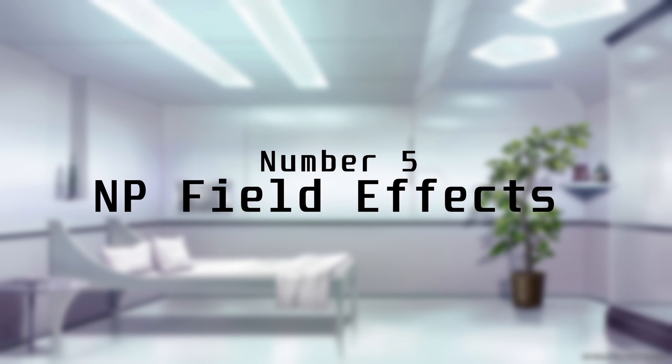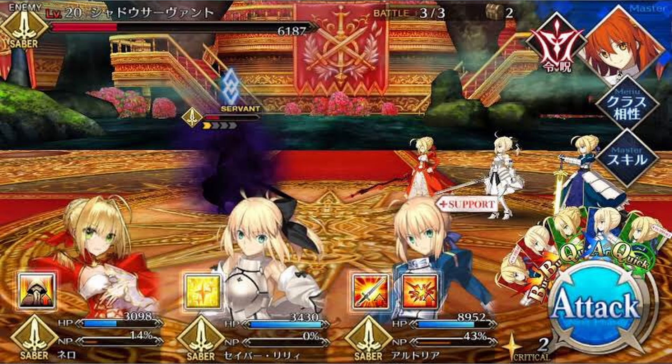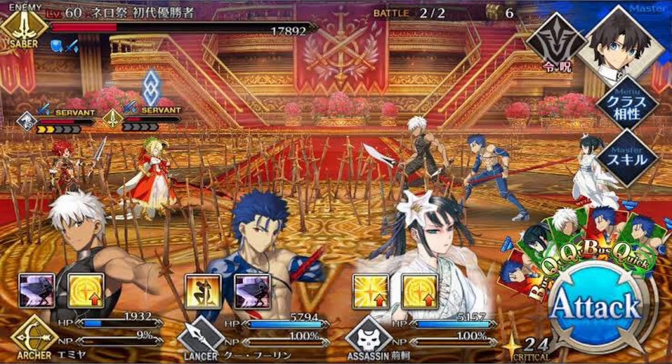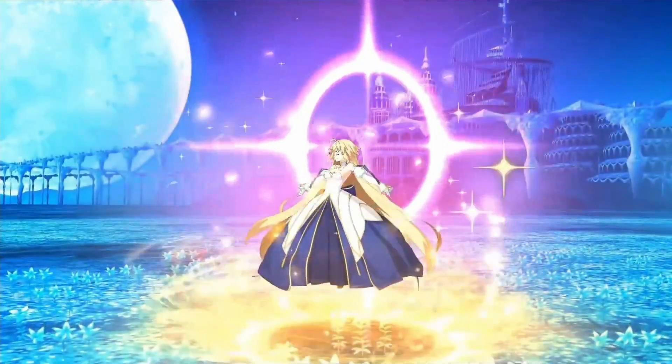Number 5: Persistent NP Field Changes. This is one from early in JP's life that almost felt like a feature. Elements from EMIYA's and Nero's Noble Phantasms would stick around after their animation ended, remaining on the battlefield until the fight was over, while the regular background elements floated back in too. In some cases this still looked good, but in others, not so much. It was also possible to stack these and have Unlimited Blade Works and the Golden Theater at the same time. A Noble Phantasm effect like this wouldn't be intentionally implemented until seven years later with the release of a certain vampire. Personally, I hope we can see more of them in the future.